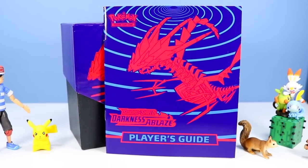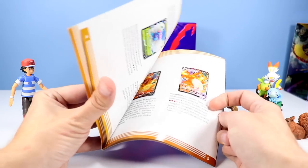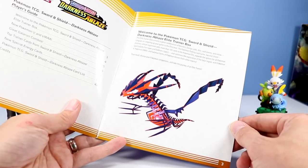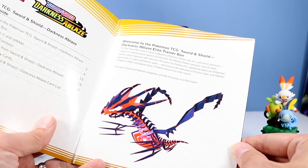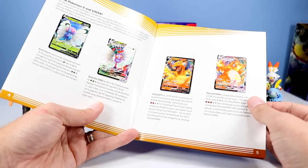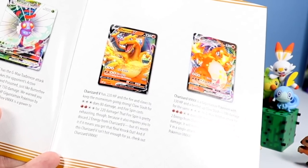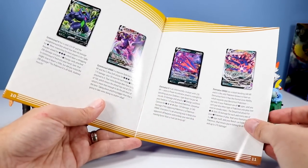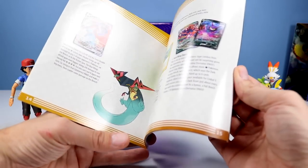It's the Pokemon Sword and Shield Darkness Ablaze Player's Guide — always so fancified in glossy paper, thick card stock. Welcome to Pokemon Sword and Shield Darkness Ablaze. This Elite Trainer Box contains a great combination of boosters, energy cards, dice, card sleeves, and extra congrats on stepping up your game to the Elite level. Some of the new Pokemon V and VMAX cards in here — I think the Charizard V and Charizard VMAX cards may be the ones to look for. So many beautiful V and VMAX cards. A Mew V card — wonder what we will find today. Will we even find a V card? I hope so.